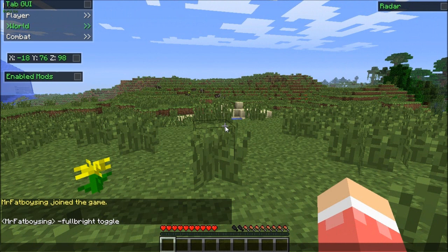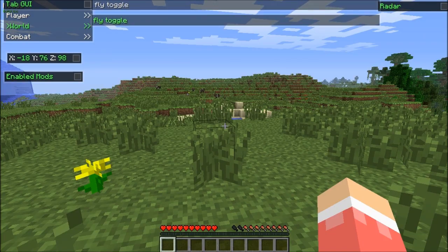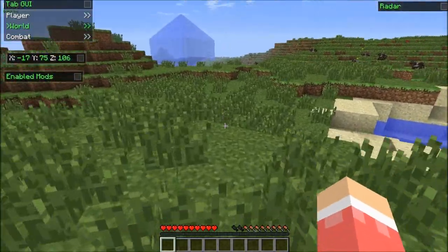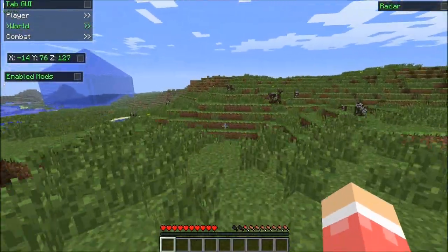Let's press U, type fly toggle, and now I'm flying. Shows your coordinates up there. What I really want is the kill aura, which Team Aval has — where you can hit people further away. I was trying to find that for PvP, but I don't know.